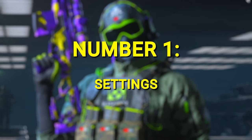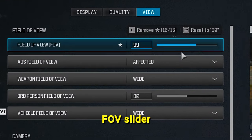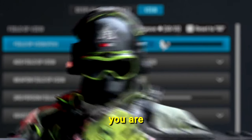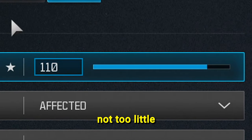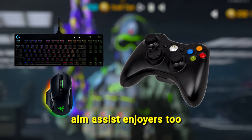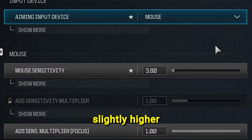Number 1: Settings. Before you do anything, make sure to head over to the FOV slider. You gotta make sure it's not lower than at least 95. If you put it lower, you are what the kids nowadays refer to as an NPC. Just set it to 110 — that's kinda like the sweet spot, not too much, not too little. Now let's talk sensitivity.